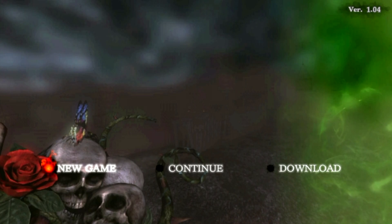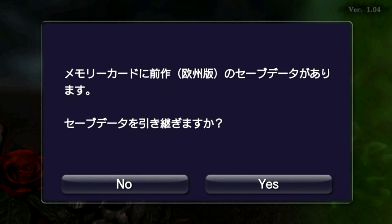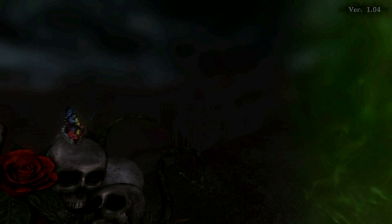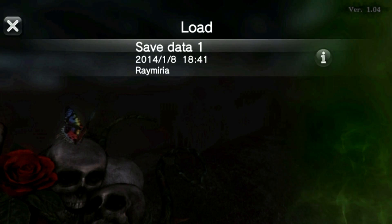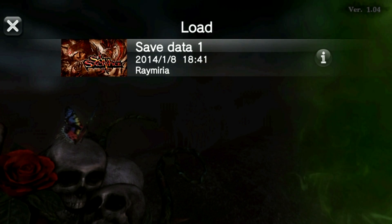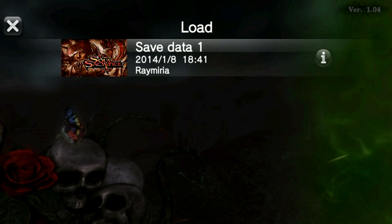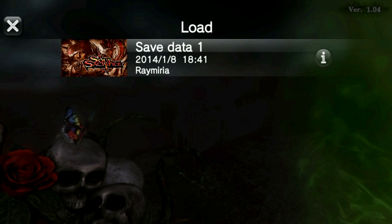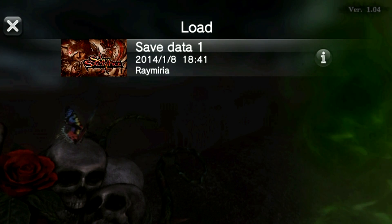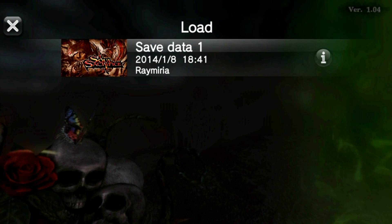To load your Soul Sacrifice save with Soul Sacrifice Delta, you need to select New Game, tap Yes, tap Okay, and here you will see that it has located my Soul Sacrifice save, which is Raymeria. A lot of my subscribers will know that I've done over 170 episodes with my character Raymeria — a let's play walkthrough of Soul Sacrifice, which is linked in the video description.